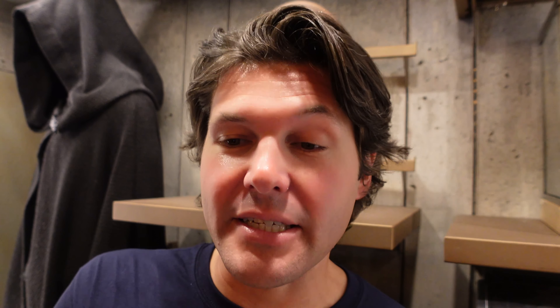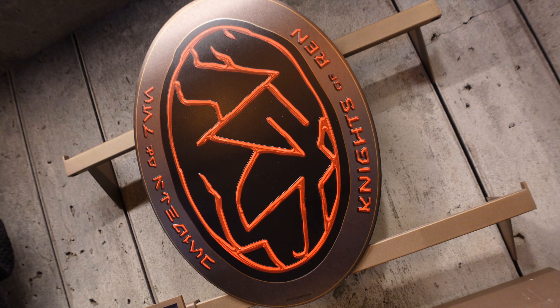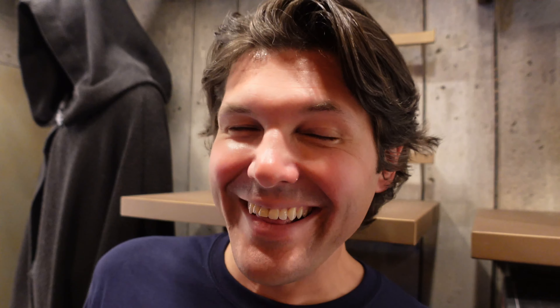Stopping in at Doc Ondar's Den of Antiquities, there's lots of new merchandise that has just premiered. There's some brand new wall art, even Darth Vader's helmet from The Force Awakens, and a brand new lightsaber. There's just so much going on in here. If you're a fan of wall art, they just came out with brand new wooden signs here in Doc Ondar's — they're all $49.99 each. There are six total to collect: the Shadow Collective, the Imperial Insignia, the Sith Eternal Crest, the Knights of Ren, Darth Vader, and they even have a special one for Doc Ondar. I kind of like that one.